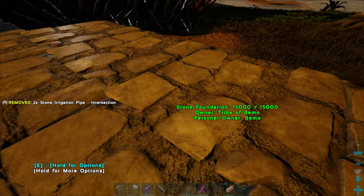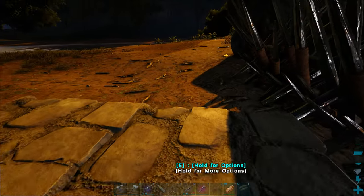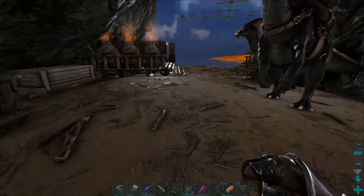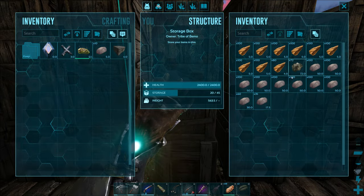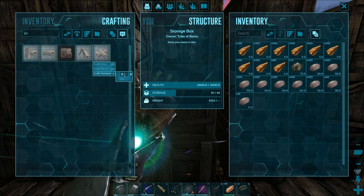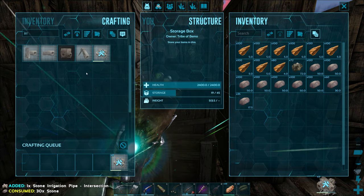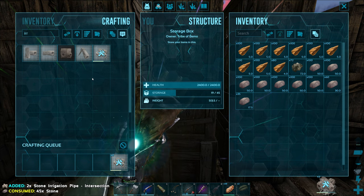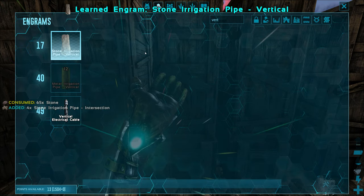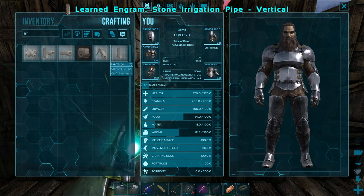One right there, one right there. We need to build one, two, three, four more — and that should be good. We need some more stone. That'll allow us to put the tank on one side, connect it in, and then we'll have water all the way around. I think we're just going to have it all on the ground. The taps go for a very long distance so I don't want to put them in the ceiling like I usually do. I think it was four more. There we go. We're going to need — oh, we might need to unlock the vertical too. I think the tanks need a vertical and then we can do the flex.